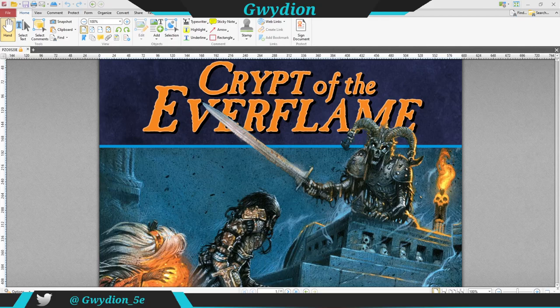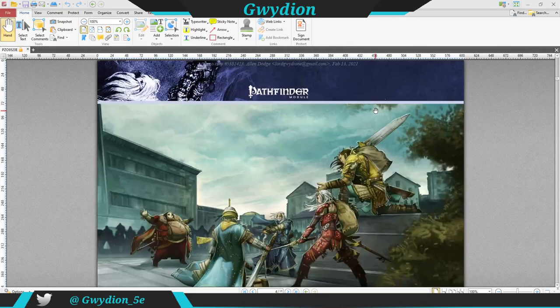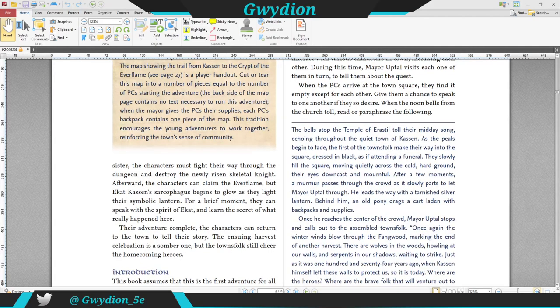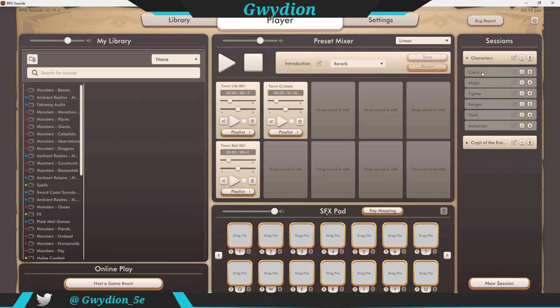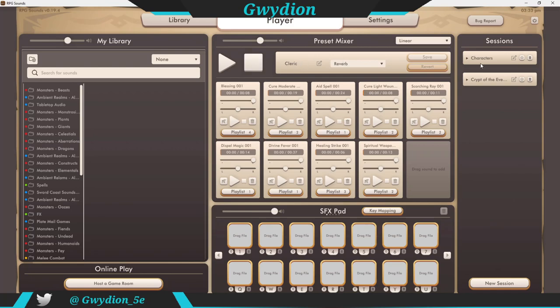I created a whole soundboard in RPG Sounds. Let's jump in and I'll try to go through it relatively quickly. This is the PDF — I purchased this off of Paizo as well. I'm starting to create individual soundboards for players. I have different spells for the cleric, so if the cleric does cure light wounds, I can trigger that — though that's a bit loud. I'm going to turn that down just a bit. You can do the soundboards there, but also turn that off.